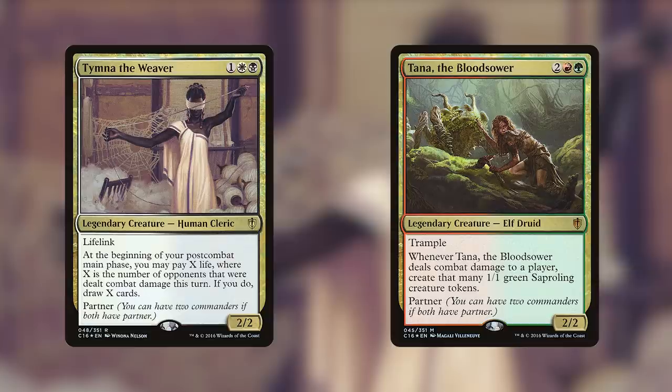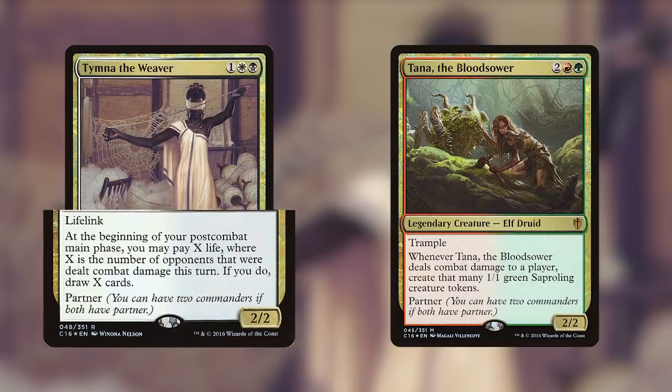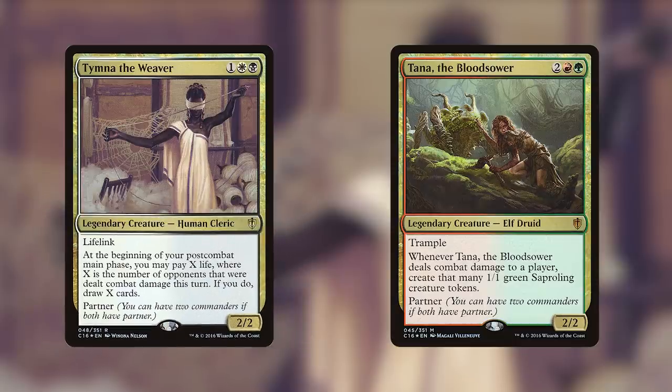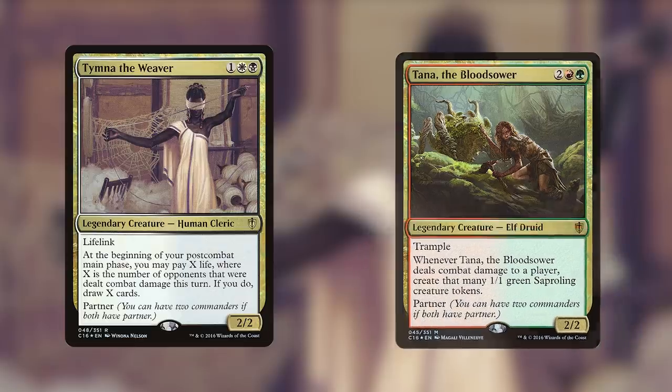Let's talk about our commanders, Tymna and Tana. Tymna the Weaver and Tana the Bloodsower both have partner. Tymna is 1, a white and a black, for a 2/2 legendary human cleric with lifelink that reads: at the beginning of your post-combat main phase, you may pay X life where X is the number of opponents that were dealt combat damage this turn — if you do, draw X cards. Tana the Bloodsower is 2, a red and a green, for a 2/2 legendary elf druid with trample that reads: whenever Tana deals combat damage to a player, create that many 1/1 green saproling creature tokens.